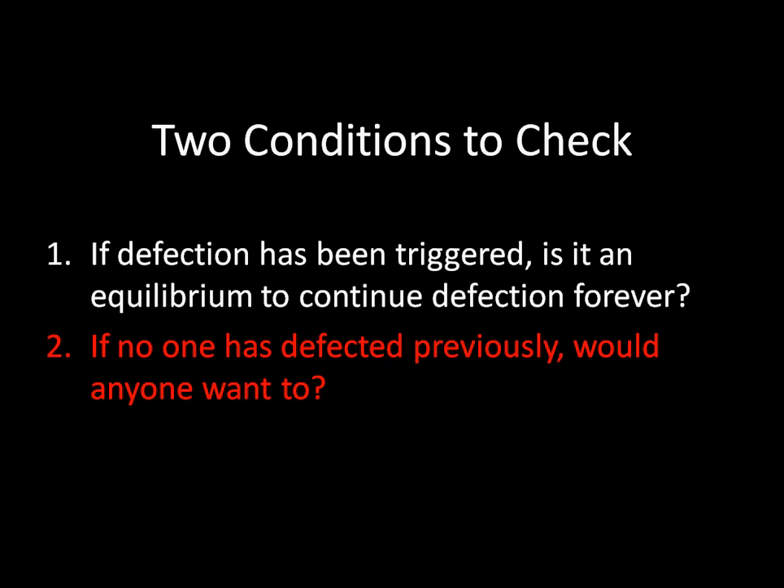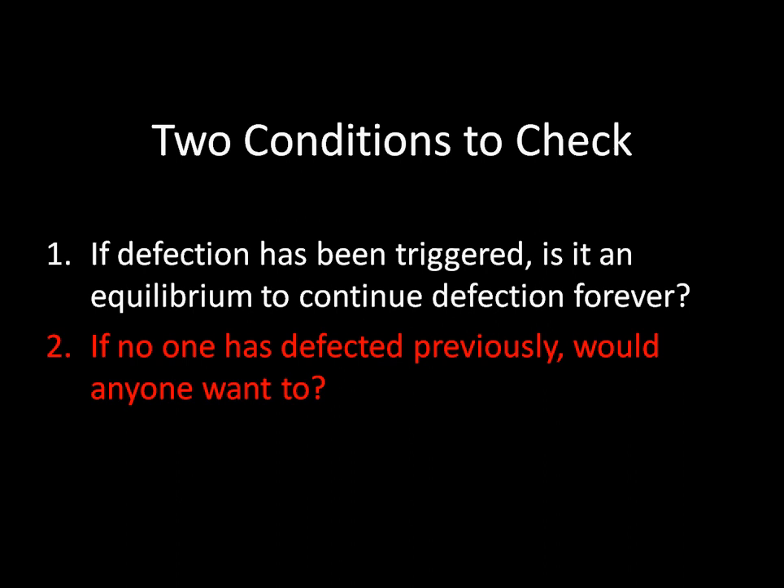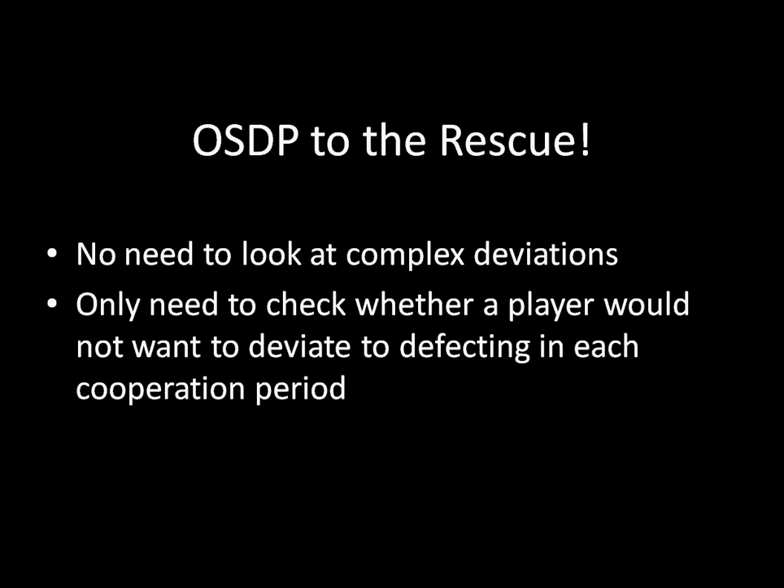The lingering question is the second condition: the cooperation phase. Imagining that no one has defected previously and we're continuing to cooperate, do either of us have any incentive to switch and defect? This would ordinarily seem challenging because we'd need to look for all sorts of deviations — not just at one point but throughout the cooperation and defection phases. Fortunately, the one-shot deviation principle comes to the rescue: we don't need to worry about complex deviations to check for subgame perfect equilibrium.